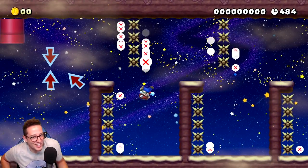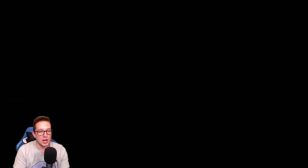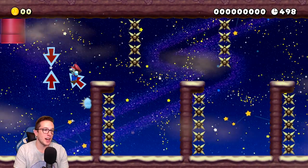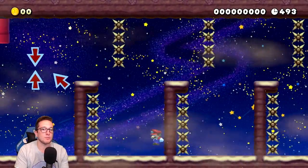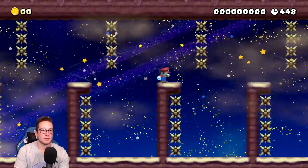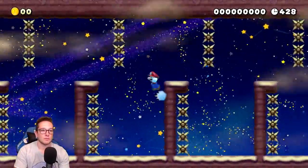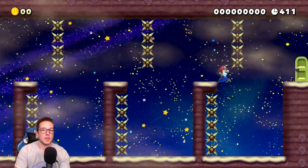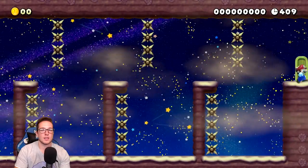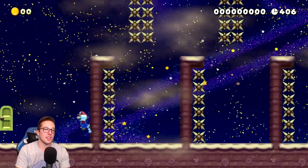Oh my gosh. Flashbacks to Carl's level. So this one is utilizing the wall jump — you can get infinite height with a wall jump, ground pound cancel spin, which I'm not getting. Yo, friends — we made it to a door! And they get harder.